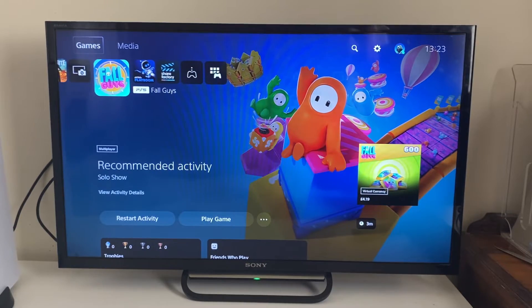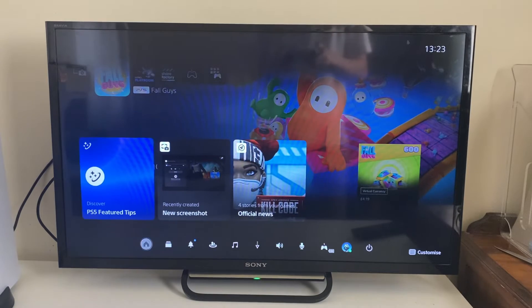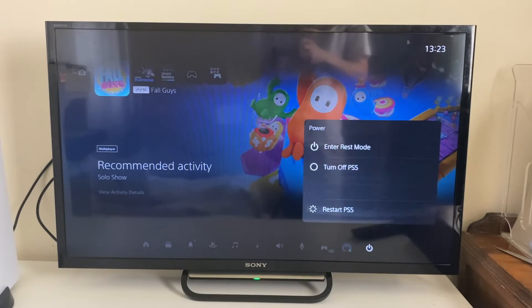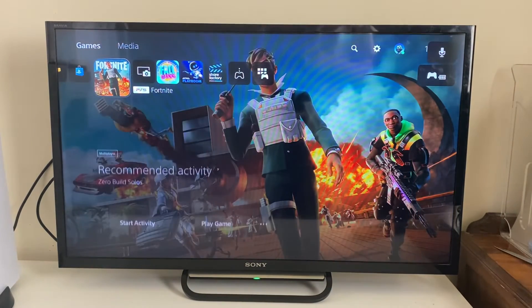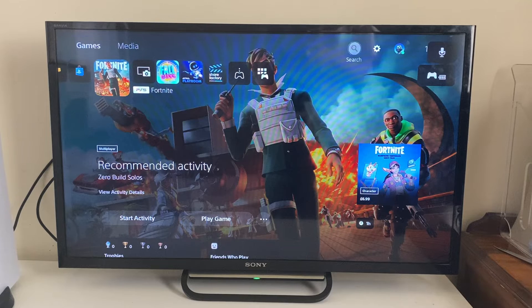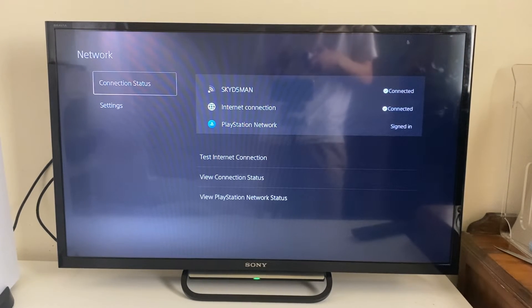If that doesn't apply to you or it doesn't work, open up the control center by tapping the PlayStation button, tap down and across to the power button, click there, and then tap on Restart PS5 and wait for it to restart. Once your PS5 has restarted, go into Settings, then Network, and try joining it again.